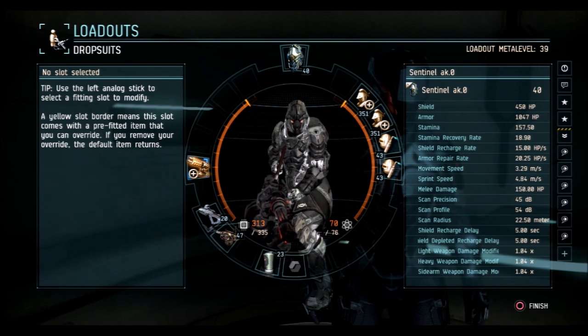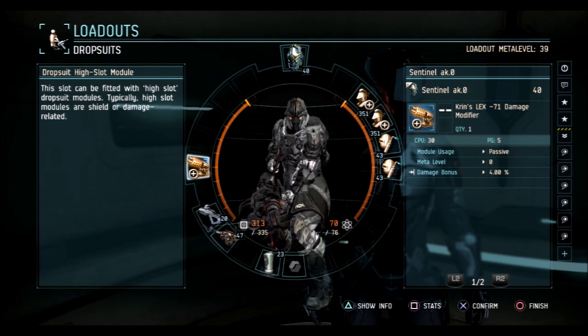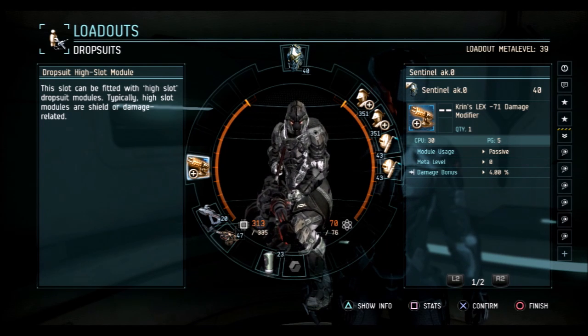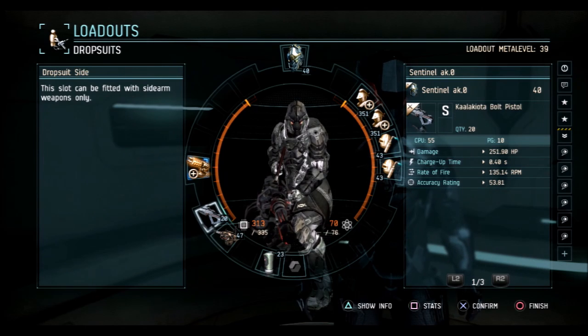You could put a jump mod in, but you're modifying a very small jump. Melee damage is relatively small too, and a shield extender won't help much if you rarely have full shields in action. On all these sentinel suits I have bolt pistols - I just like running them. It's the longest range sidearm so I like running it alongside the heavy machine gun.